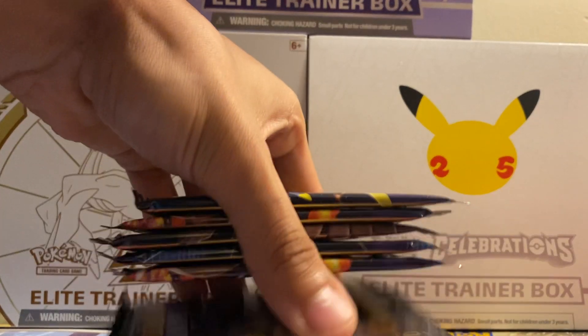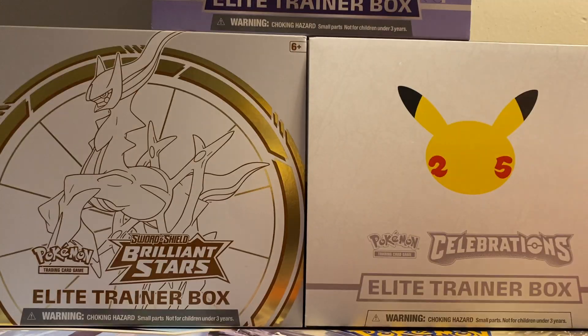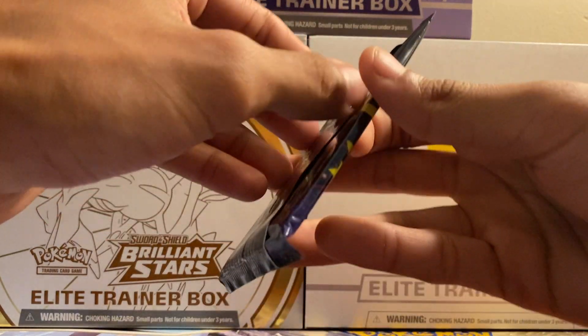On to the good stuff — we got 10 packs, which is actually two more than a standard elite trainer box. Let's get into it, Shining Fates. First pack here with Dragonite on the front.